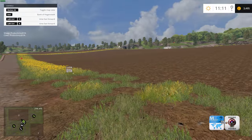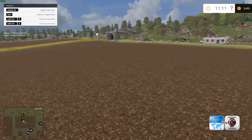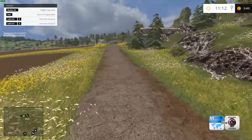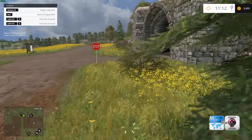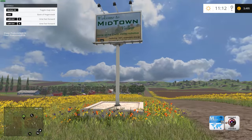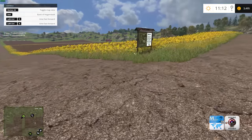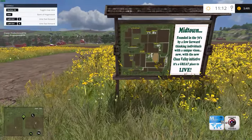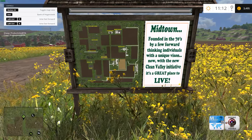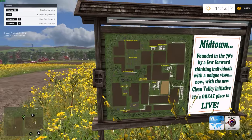Whatever you like. I'll show you something else that's really handy. Here's your little information center, if you ever did use that little telephone thing. So I guess this is where you come into town — you'd come through this tunnel, come through the mountain into town. And it tells you a little bit about the place: the home of the Clean Valley Initiative, featuring 100% renewable energy. And then it has a little map over here. Founded in the 70s by a few forward-thinking individuals with unique vision. Now with the new Clean Valley Initiative, it's a great place to live, and it's got things marked out on the map.